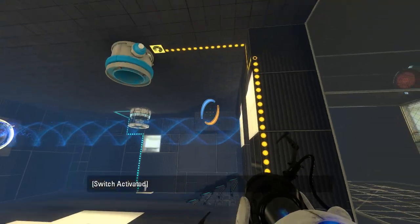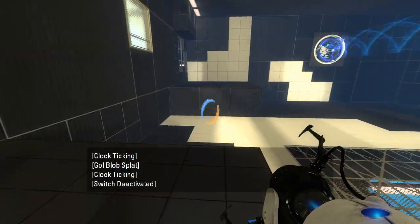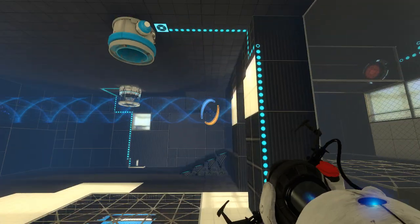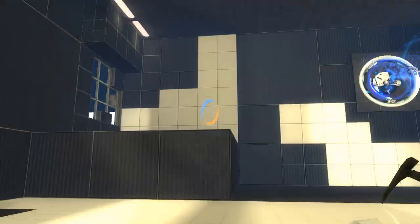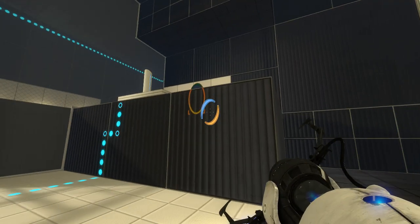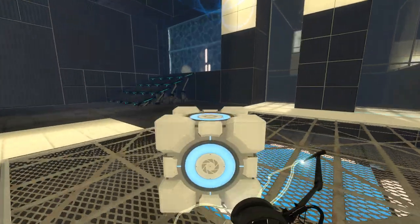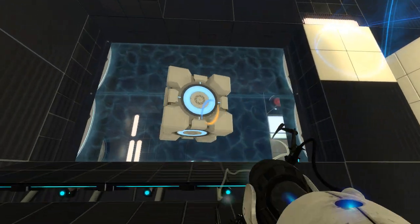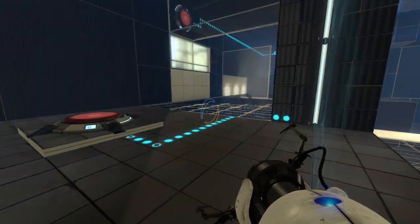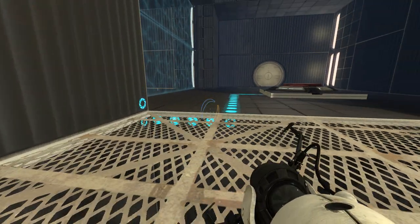What does this do? Oh, why hello there. That's not quite what I expected, but sure. Where do I need to take this cube, and what is that area for? It would seem that this antlion that also goes on a journey turns off the fizzler.